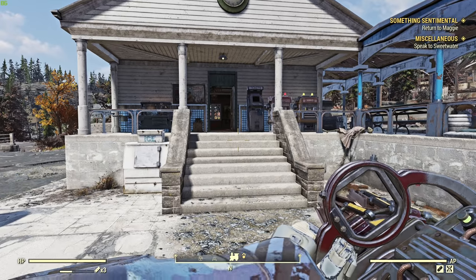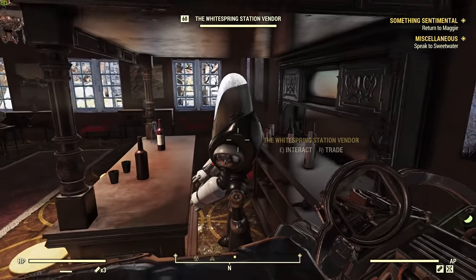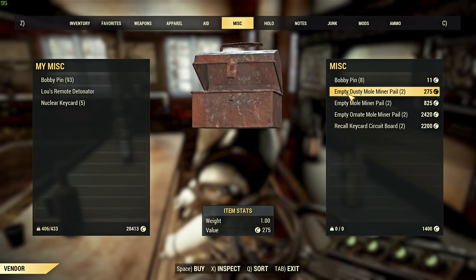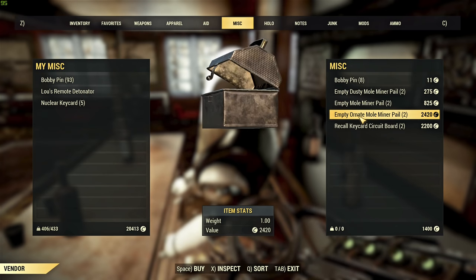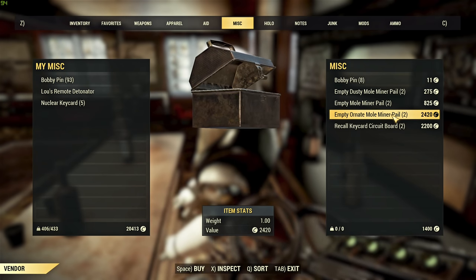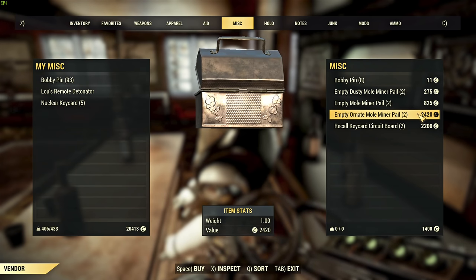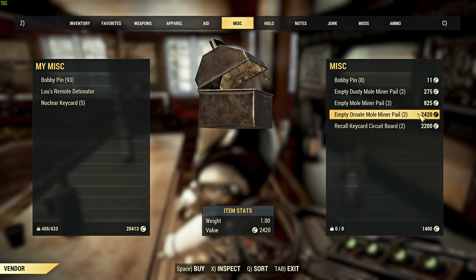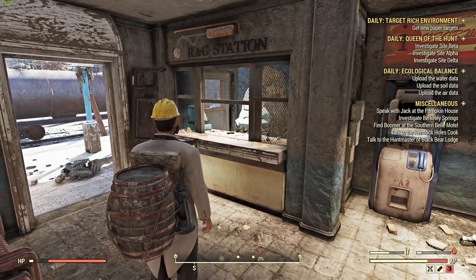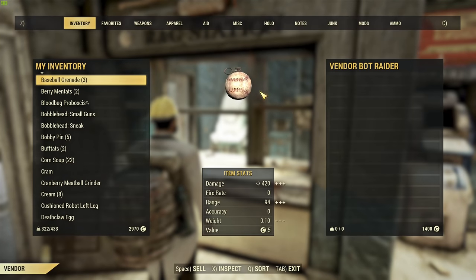Now, how we can get more miner pails. There is the obvious option of killing treasure hunters, but there is a second option: go to vendors, open the miscellaneous tab, and you can see empty pails you can buy. Ornate mall miner pails are the ones you want — they contain the best loot even though they are the most expensive. I don't have Hard Bargain equipped right now, but after swapping characters I can show the best possible prices.